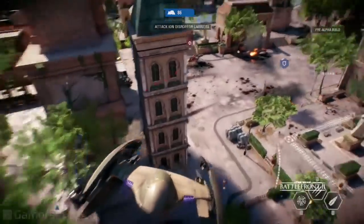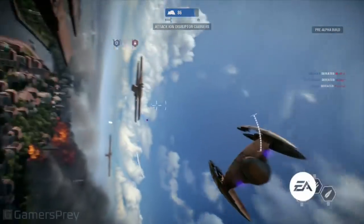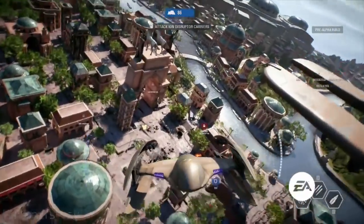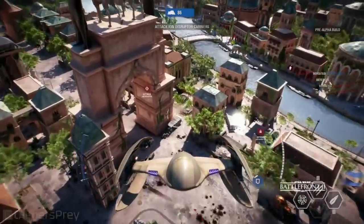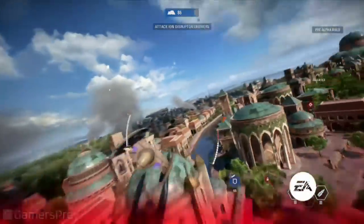It looks like we've got one of our vulture droids right now. Not sure who's flying this guy, but these guys are great at air-to-air, trying to take out those other ships that might be coming in — that Naboo N1 starfighter. Otherwise, they're there to provide some great ground support like we're seeing here, trying to get some strafing runs in on those clones.